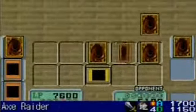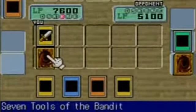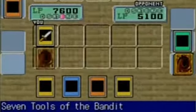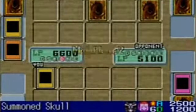Summon Skull, attack Axe Raider. Mirror Force! Seven Tools of the Bandit? Yes, okay. I'm gonna have to sacrifice a thousand life points but at least I'll be able to stop the Mirror Force. Oh God, I've gotten away with that. Wow.